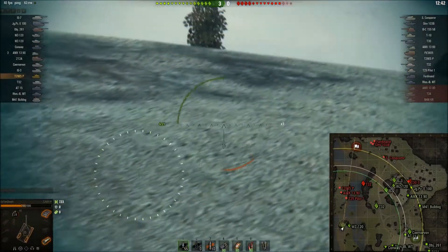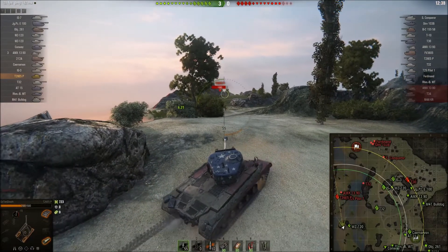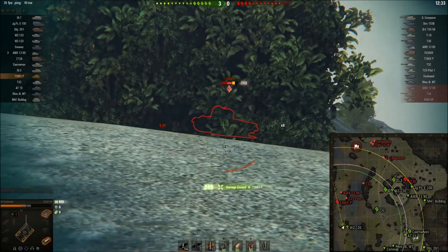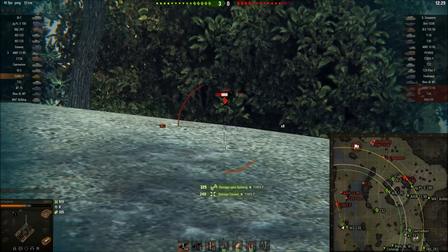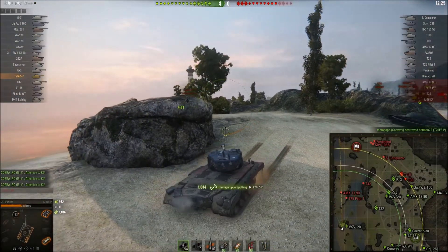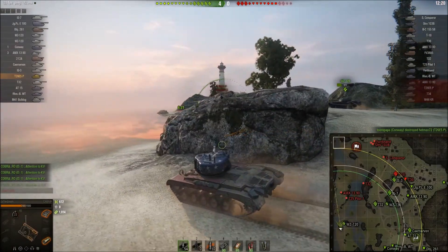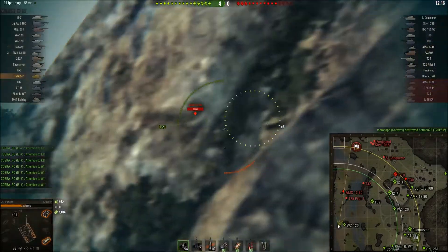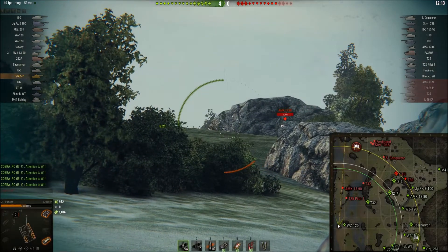Although the game started off pretty badly for me, it's starting to turn around a little bit. I'm trying to crest this ridge and see if I can get shots over there. There's their Patriot trying to make a rush forward — I get my gun down and pop one into him. He's tracked at the minute and I'm trying to keep him tracked, but he's used a repair kit. He gets finished off by a Conway with that big gun. You can see it's got average mobility, decent frontal armor, a fast-firing gun, but not great alpha — only 240 alpha damage.